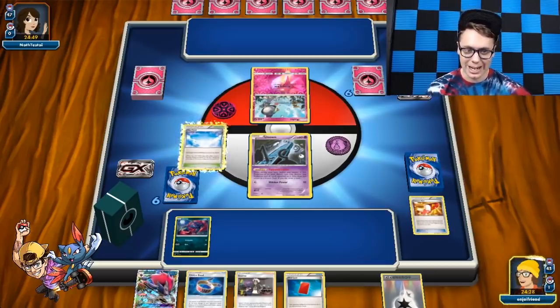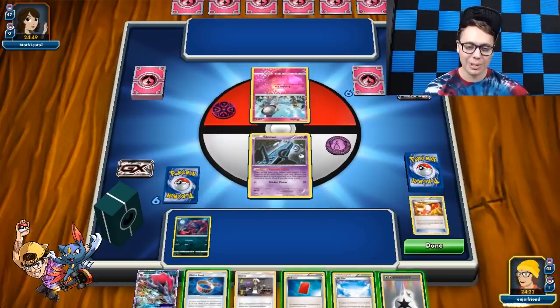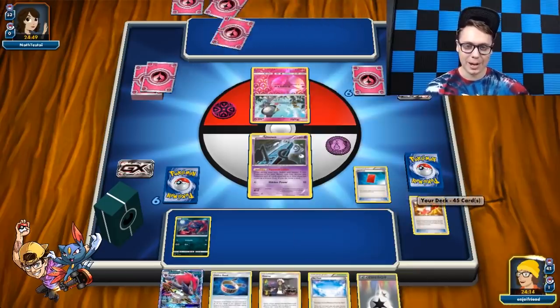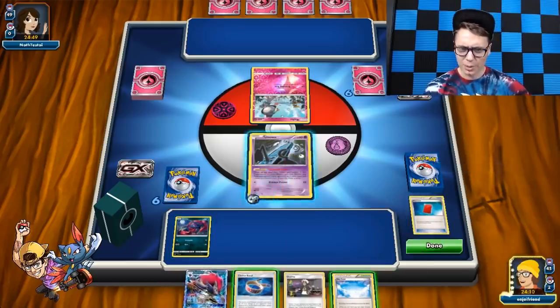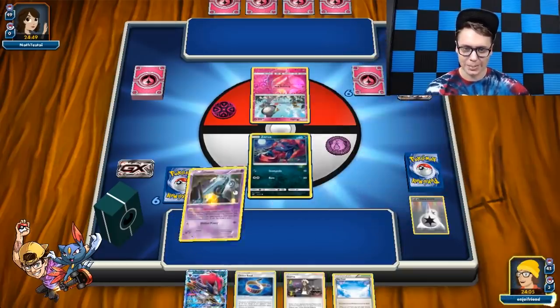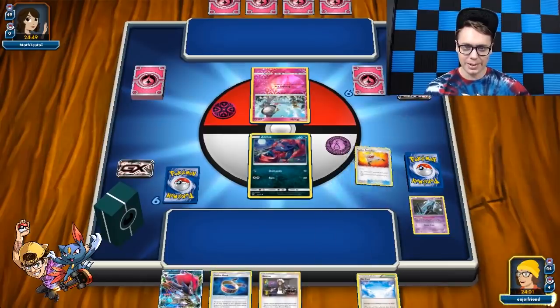I guess we could retreat the Unknown and then just Farewell Letter the Unknown away. I don't think we should play Skyfield yet — there's no real reason to. We should definitely Red Card — let's just do that. We just limit my opponent to a Turn 1 four-card hand. That seems really good. We play the Special Charge. We got a Rescue Stretcher — you're telling me we could do it again? Let's do it again!